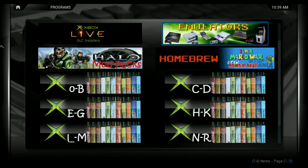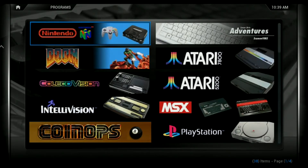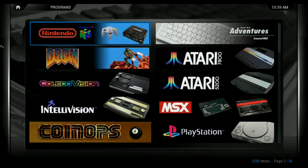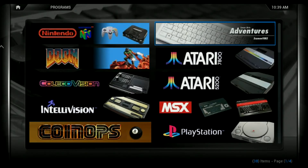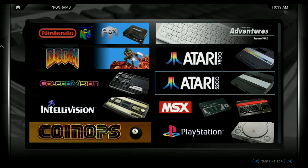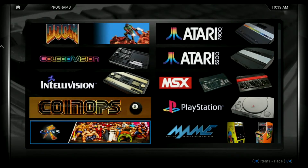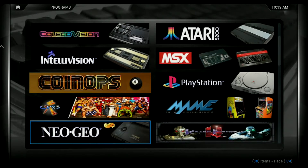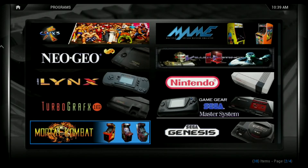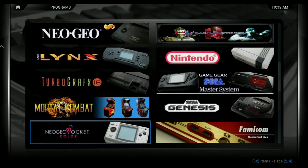We have the emulator section — these are all the emulators this amazing section contains. We have Nintendo 64, and there's one I never heard about but maybe you know something about it. We have Doom, Atari 7800, Atari 5200, CoinOps, PlayStation, MAME, Neo Geo, Killer Instinct, Nintendo, Lynx, TurboGrafx-16, and I'll let you see the rest of the content.